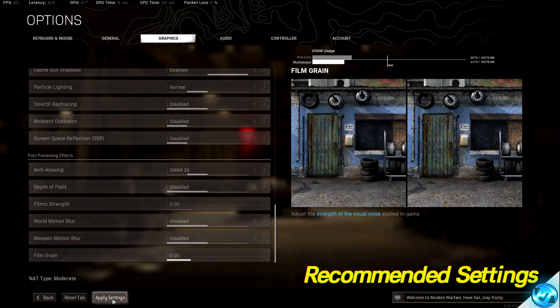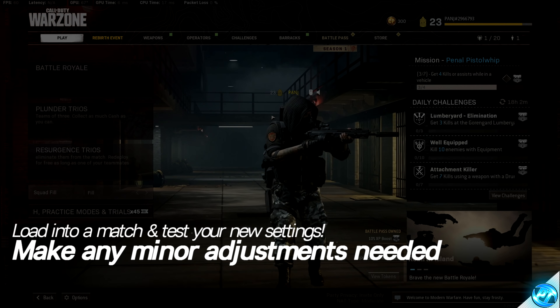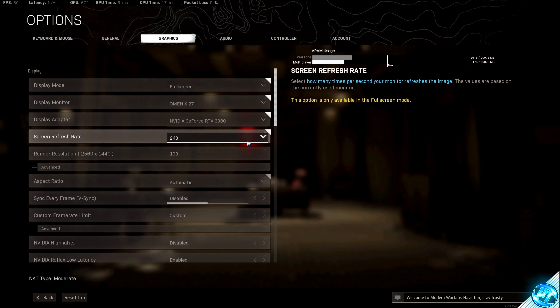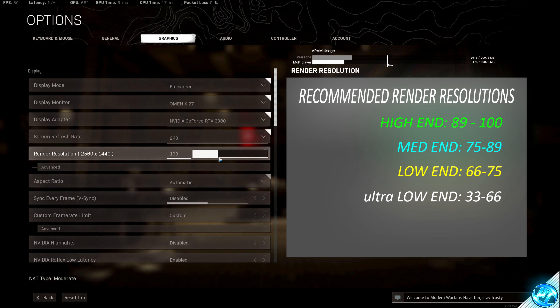Once all of those in-game settings have been set, feel free to boot into a match, see how your settings both look and perform, and make any slight adjustments you wish. For those looking for slightly better FPS and not quite satisfied with your gains, navigate down to your Render Resolution option. Start with a value of 100 — on the right-hand side you'll see recommended values depending on your system specs and desired FPS. The lower the render resolution, the worse your game will look but the better the FPS. I'd recommend starting at 89%, trying that out, then going down to 70 and continuing lower until you find your personal balance of visual fidelity and performance.